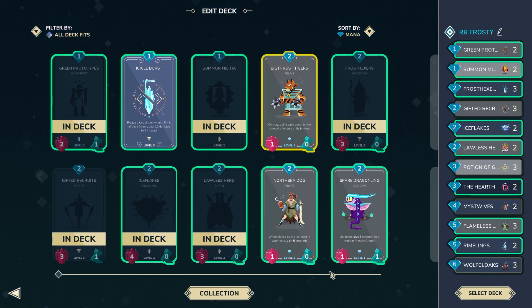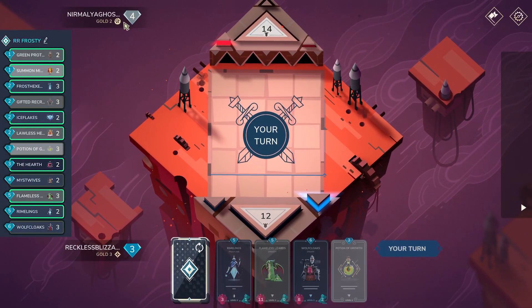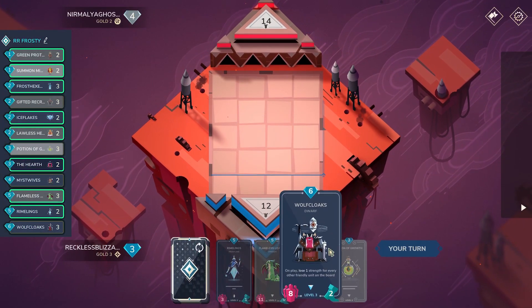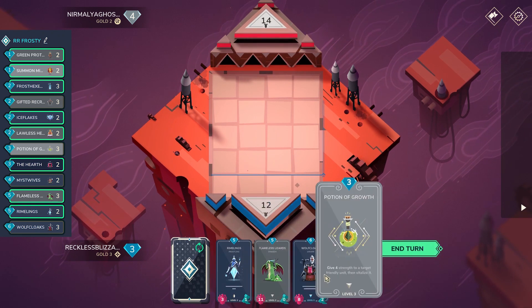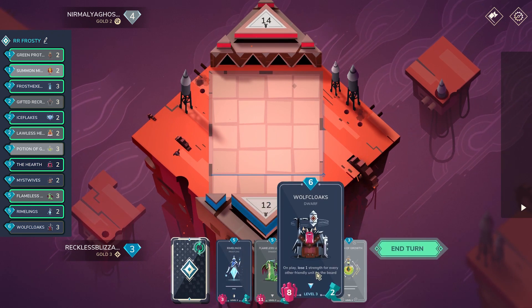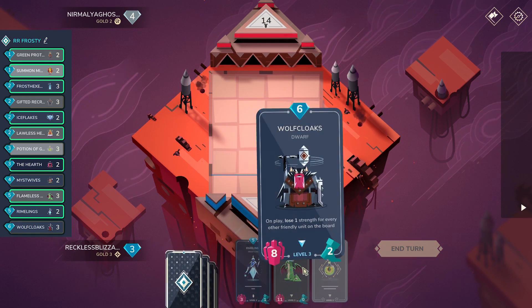We're sitting at 3 stars, Gold 3. We might as well just hop right into a game. For our first match, we have a base of 14. It is going to be Swarm. Hopefully it isn't one of those tricky Swarms. This hand absolutely sucks — I'm actually praying I get something useful. I think Mistwipes is the only unplayable card, as far as I know.